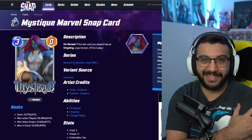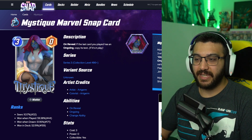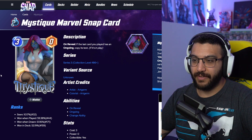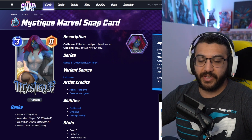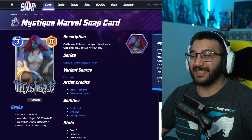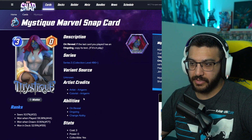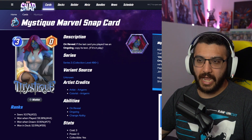Next, we've got Art Germ Mystique. Art Germ is the only one who can nail realistic faces, and once again proving to me that I am correct when I say that. Look at this — stellar, excellent, very, very good variant. This is going to be an ultimate variant — so 5,000 tokens. That's heartbreaking. I don't think it's worth 5,000 tokens. It's a good drawing and a good variant, but I feel like Mystique has a lot of really good variants that you can get for much cheaper than 5,000 tokens.